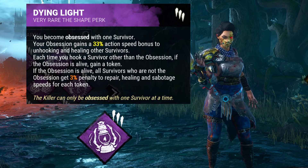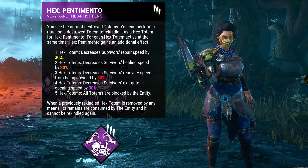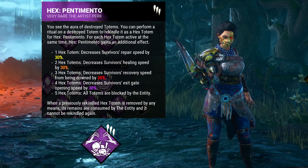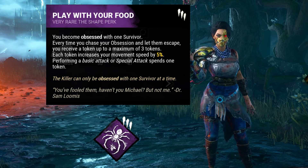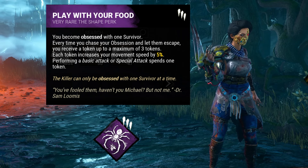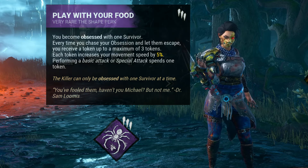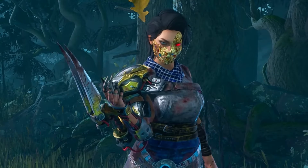If you want to change up the build a bit, there are quite a few different options. Dying Light's slowdown is pretty weak even if it does fit the style of the build, so you can easily swap it for the aforementioned Pentimento, which lets you replace broken totems with Pentimento totems to slow the game down — but requires survivors to actually cleanse the regular totems, so you're not guaranteed to get value from it. You could also replace Plaything with Undying, which will force survivors to cleanse two totems if they want to cleanse Wretched Fate — more slowdown for the Obsession specifically, but probably less for the rest of the team. Now if you want to double down on avoiding the Obsession, you could also replace Plaything with Play With Your Food, which gives you stacks every time you drop chase with the Obsession, with each stack increasing your movement speed until you do any attack. I've always disliked this playstyle, but it's certainly a valid option if you don't mind it.